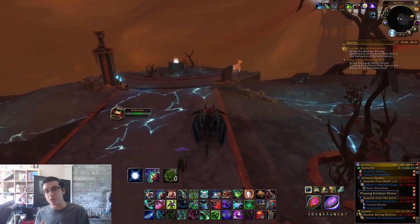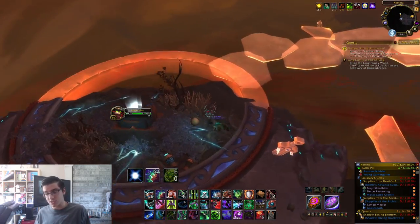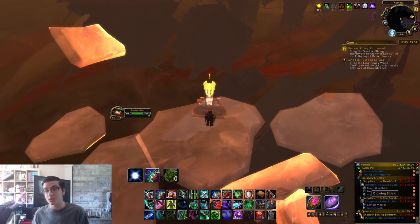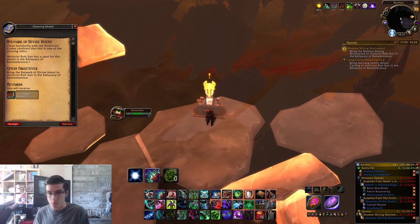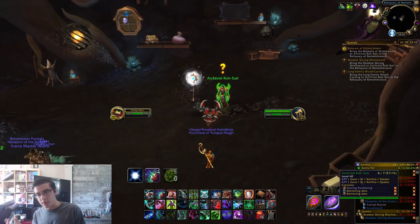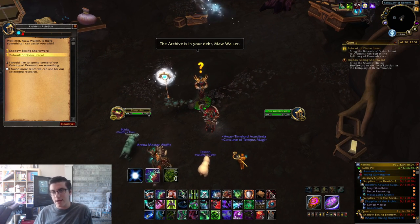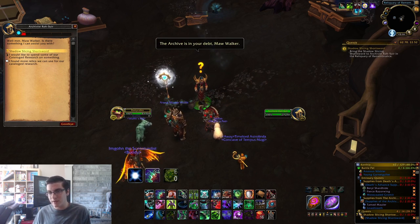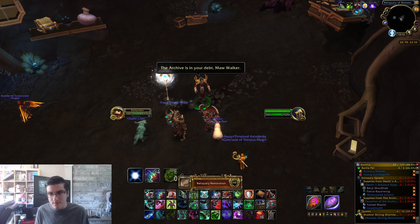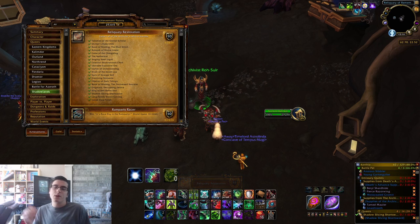Once you complete all of these and turn in the final item, you will earn the Reliquary Restoration achievement, which is required for the meta achievement tied to one of the new hand mounts — the red one. This also gives you a total of 14,000 bonus reputation, helping you reach rank six much faster for the mount, socket upgrades, and conduit upgrade items, plus a ton of cataloged research. These are very simple items to get as long as you know where they are.